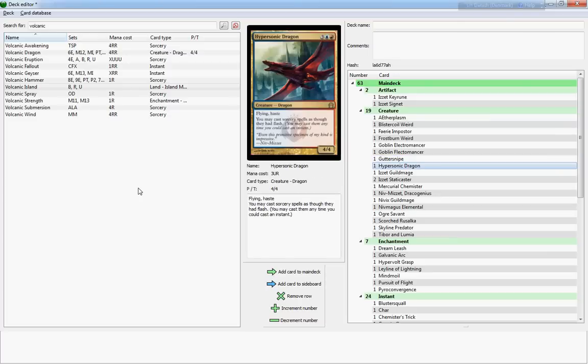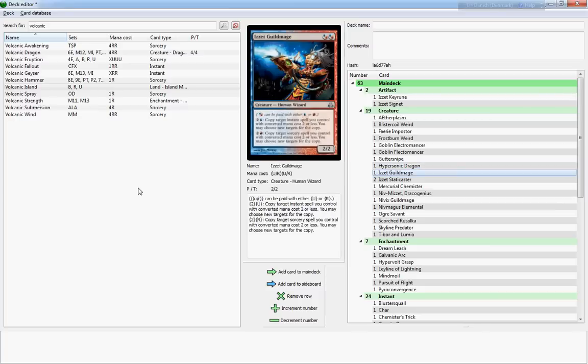Hypersonic Dragon would have been good in the Mindstorms deck, though it's not as good in the build I chose to show you since I've made quite a different build from the original Mindstorms deck. Hypersonic Dragon is really cool if you have sorcery spells you'd like to turn into instants. Aside from that, it's a four-four flying haste for five, which is not bad at all.